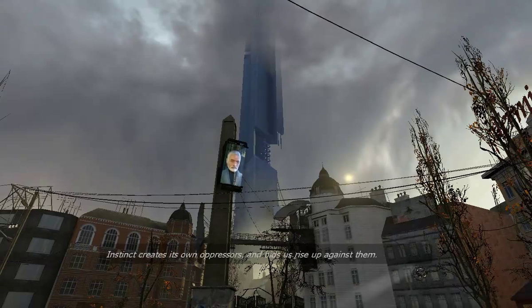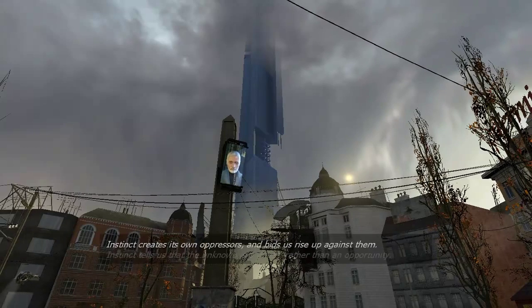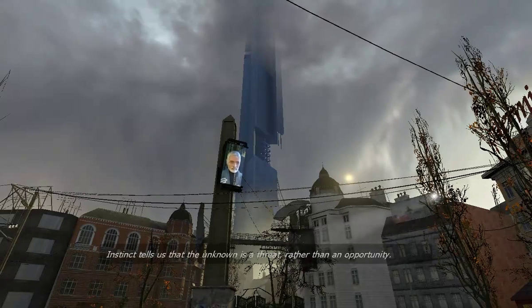Now towers are, in many ways, a symbol of power. And they are that because they defy gravity — they stand up against gravity. Anything that stands up is active.